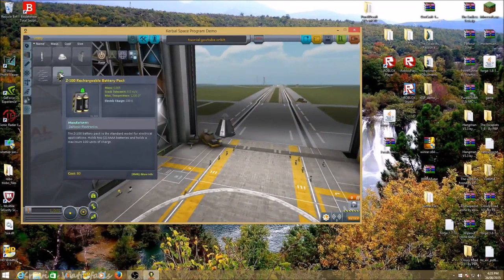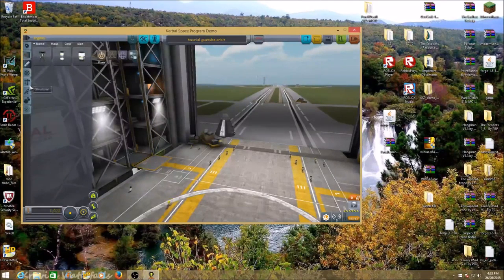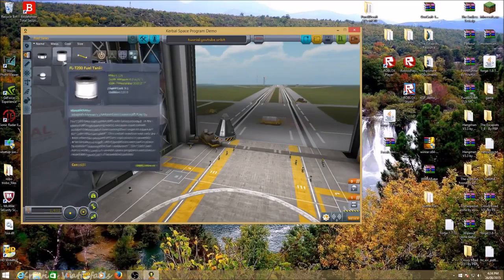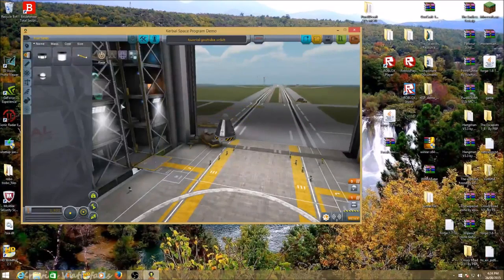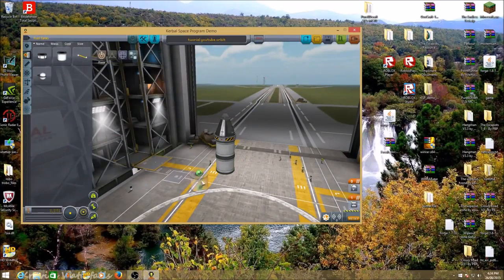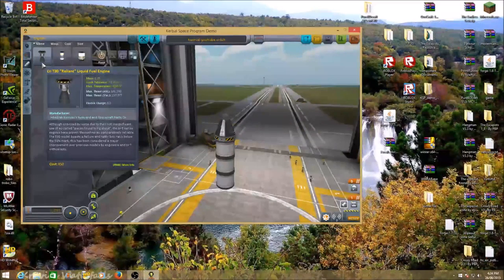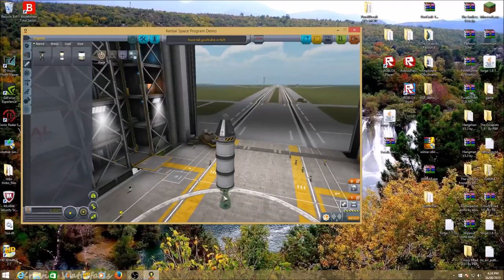In sandbox mode, go to your structure and get a stack decoupler and just place it there. Then get three small fuel tanks pointing down like that, and get a liquid fuel engine — the T-30 Reliant liquid fuel engine — and place that there.